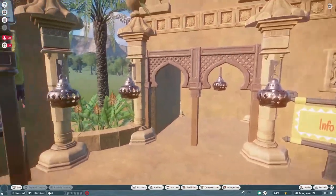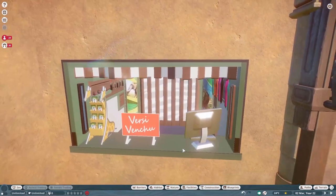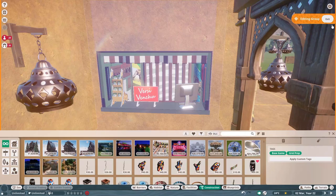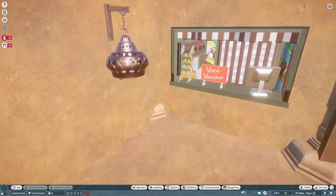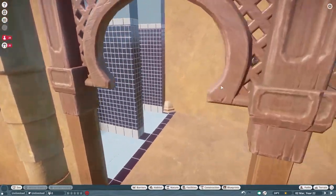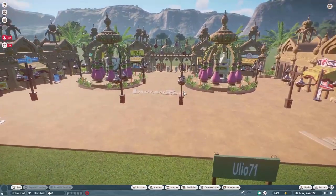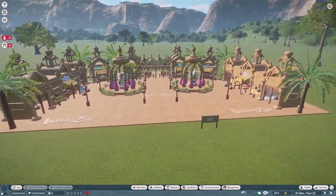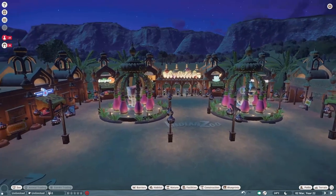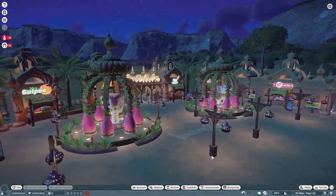We've got an information point, and over here is the information booth. We also have another set of restrooms — wonderful job, uLeo! Let's go ahead and take a look at this at night. Here's our Entrance to the Indian Zoo in the evening — beautiful piece. I love these centerpieces.